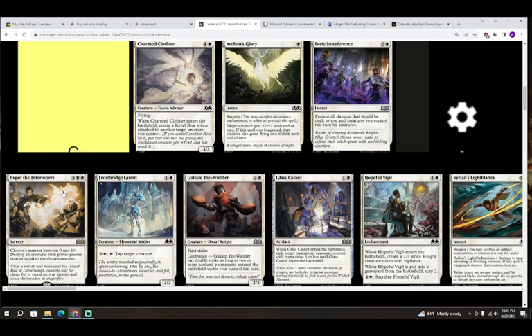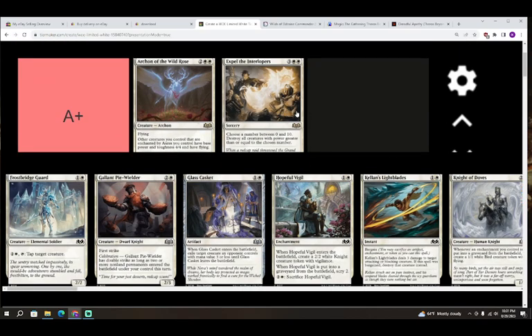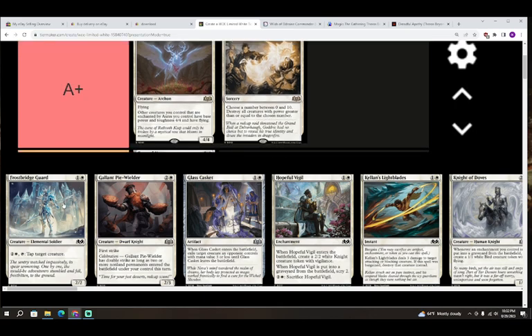Next up we have Expel the Interlopers — three colorless and white for a sorcery. Choose a number between zero and ten; destroy all creatures with power greater than or equal to the chosen number. Worst comes to worst this is a five-mana Wrath of God. It's an A plus, especially if you can save one or two of your own creatures. If you get Expel the Interlopers you're going to want it in your deck.